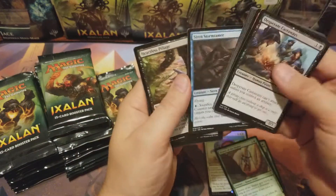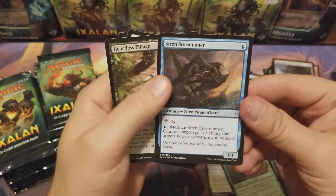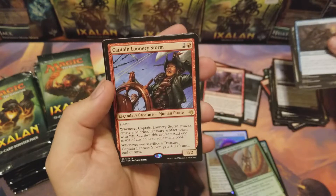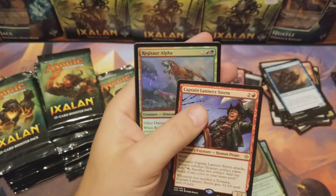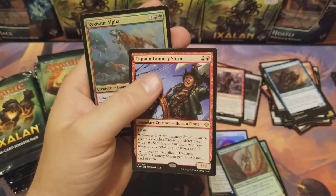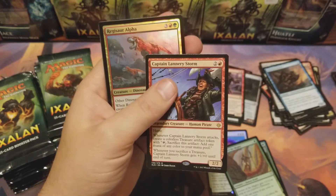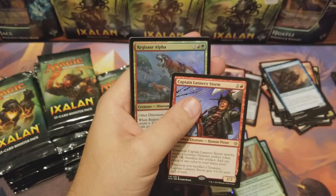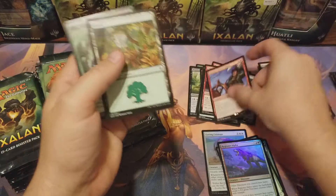Another foil, holy crap! Another foil, holy crap! Siren Stormtamer, Heartless Pillage, Bright Reprisal, Captain Lannery Storm — another foil rare! As of today that's a seven dollar card as a regular, and as of today before tanks it's a sixteen dollar card. Wow, two foil rares — hopefully I didn't eat up all my good stuff.